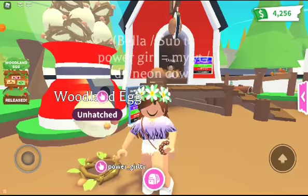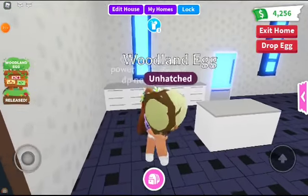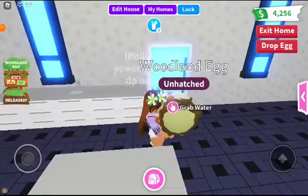Okay, now we're going to hatch this Woodland deck egg. My woodland deck egg is thirsty so we're going to get it a beautiful drink first.